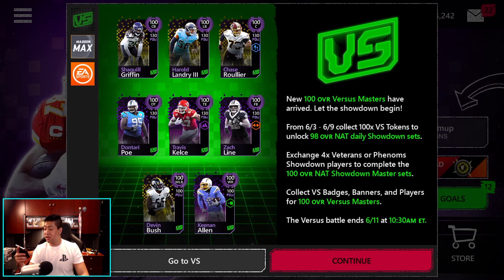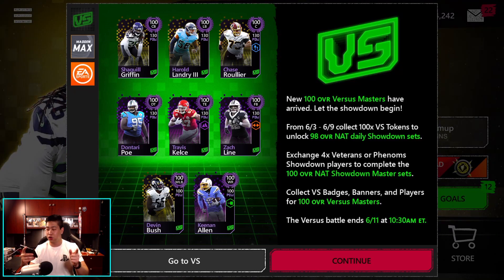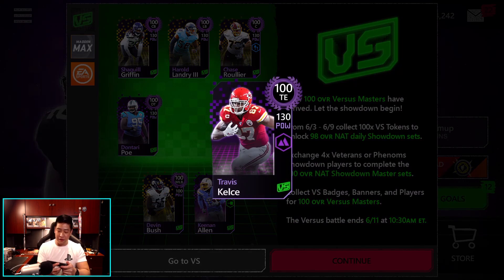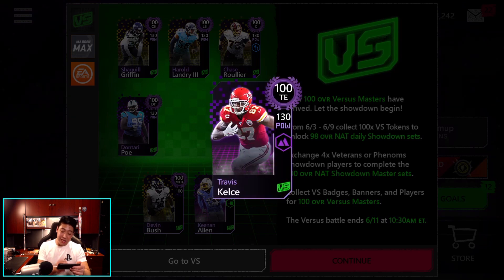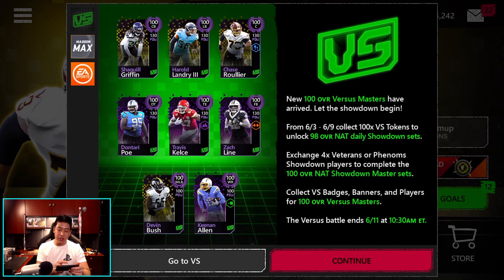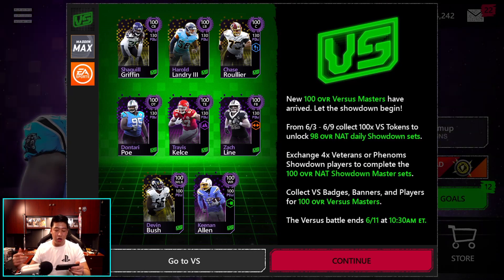Collect 100 Versus tokens to unlock a 98 overall non-auctionable daily showdown set — that's not too bad. Exchange 4 veterans or Phenom showdown players to complete the 100 overall non-auctionable showdown Masters set. These guys are auctionable; the ones down here are the non-auctionable players. And then, of course, collect Versus badges, banners, and players for 100 overall Versus Masters.